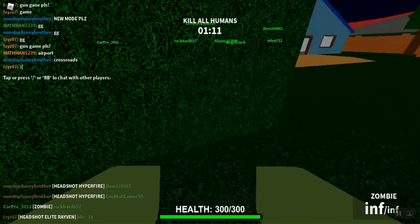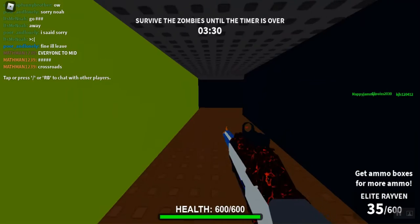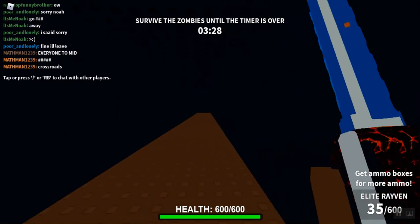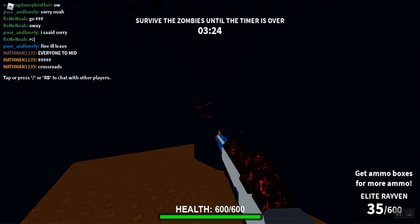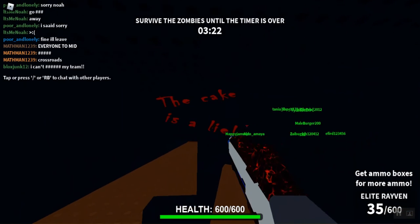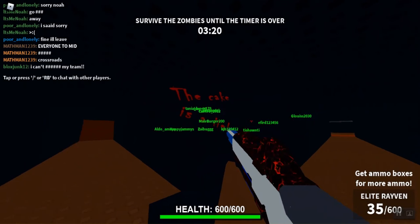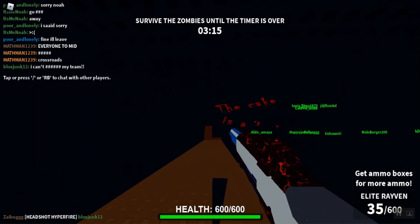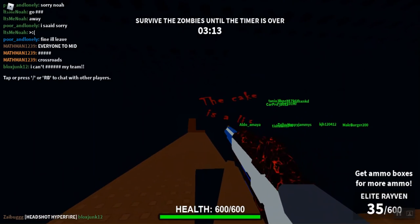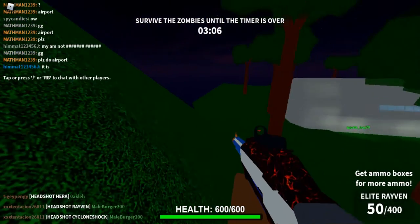If you go down the tunnel here to the castle, you will come across a mysterious-looking wall that says 'The cake is alive.' This is a reference to the first Portal game and is also an achievement in Minecraft.